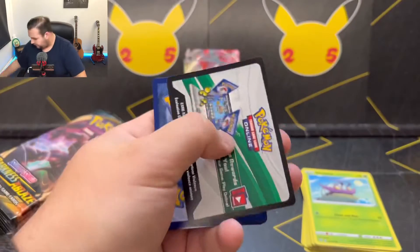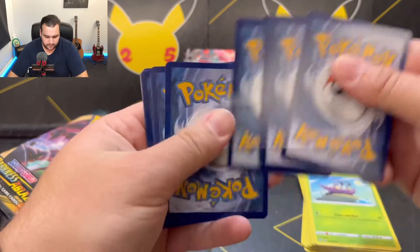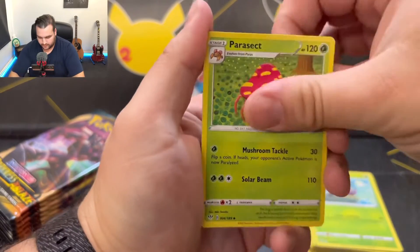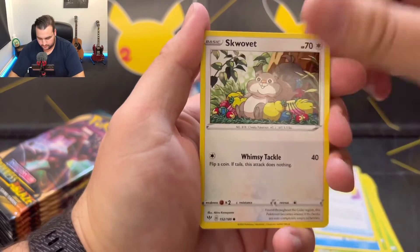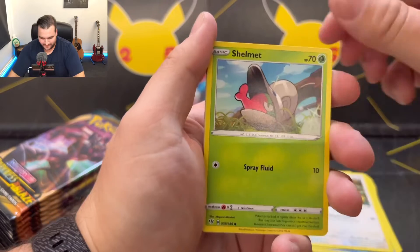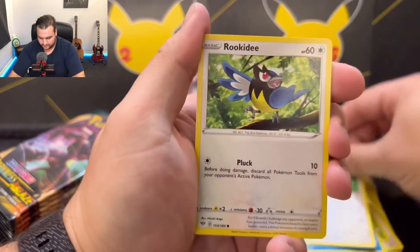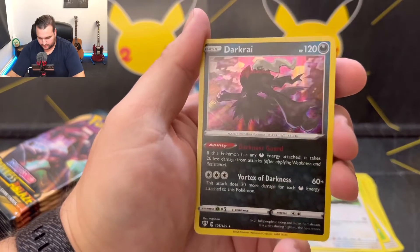Here's a falling apart. From memory, Darkness Ablaze has a pretty good pull rate, but we'll see how we go. Parasects, Toxapex, Big Parasol, Squovert, Shelmet, Panpaw, Teddiursa, Rookity, Pan Sage. And Darkrise as the holo.